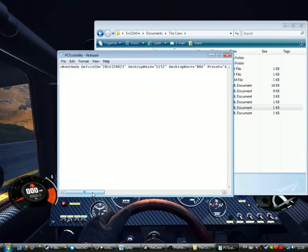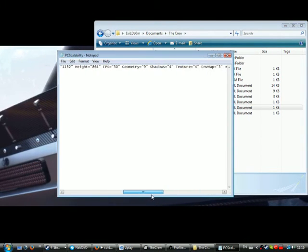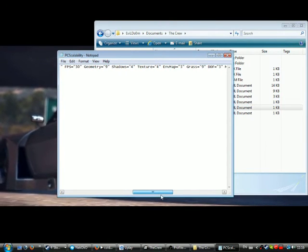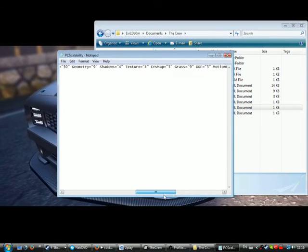I had to change my resolution — I don't know if you can see it properly. Geometry is at nine, shadow at four, texture at four. Environment mappable is at the lowest because it makes me lag.